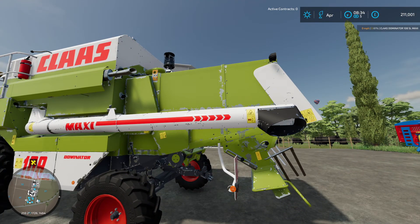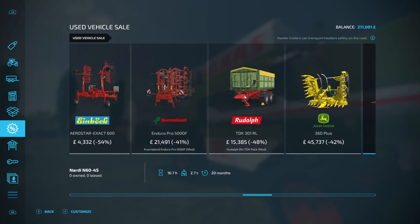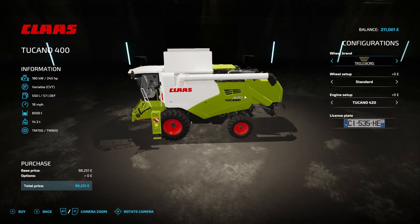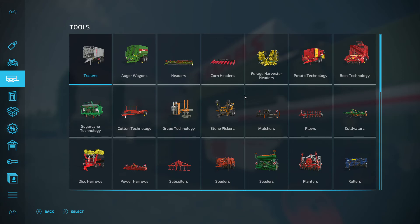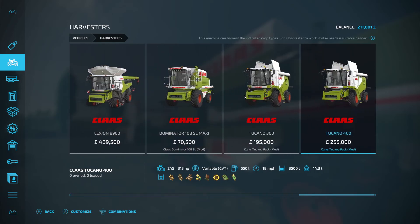I do want to upgrade the combine but it's going to cost a fortune, and there's no potato harvester yet. I could do it though. I can't remember what headers it comes with because I think it's a mod - I should probably set it going in the field first. I think it's a Giants mod rather than a third-party one.